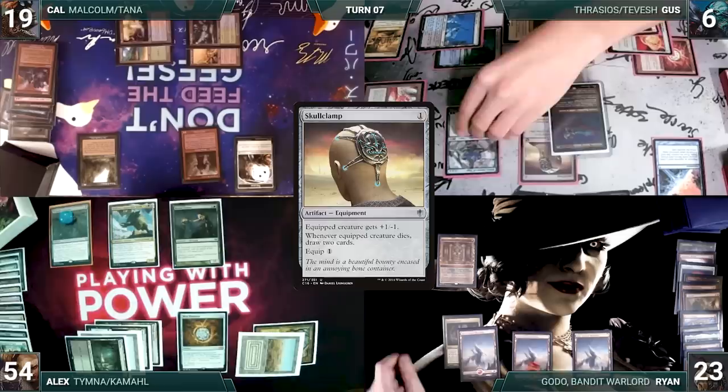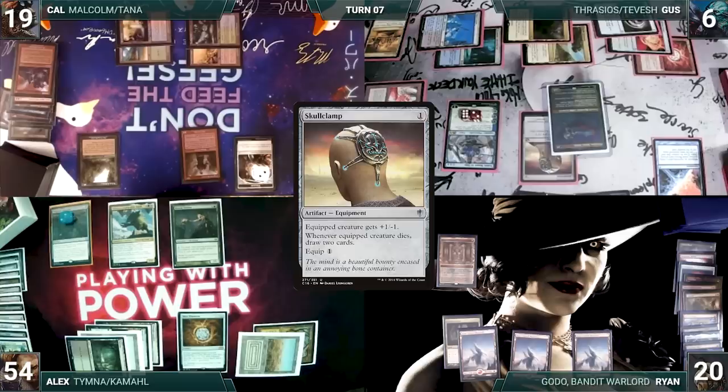During his upkeep, Ryan loses his Mana Crypt roll and takes three damage. He draws, takes no actions, and passes. At the end of Ryan's turn, Gus activates Teferi, drawing and discarding.